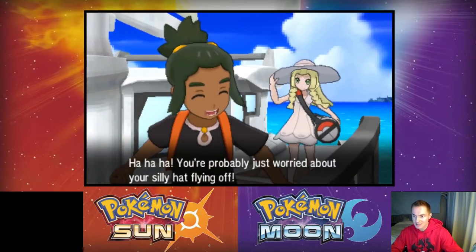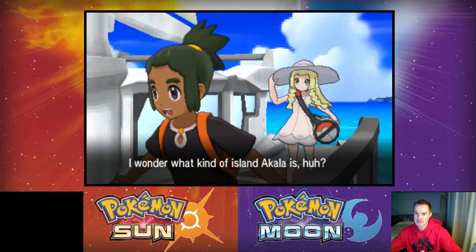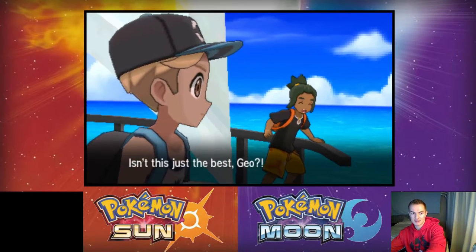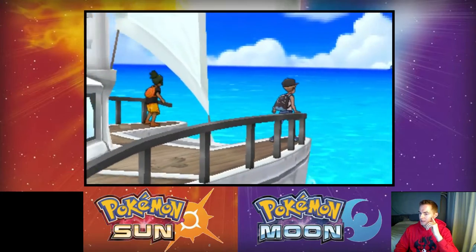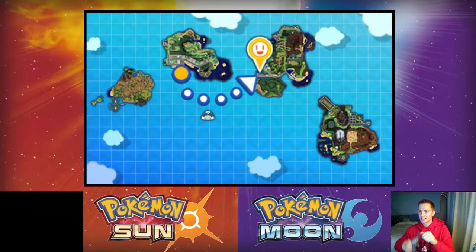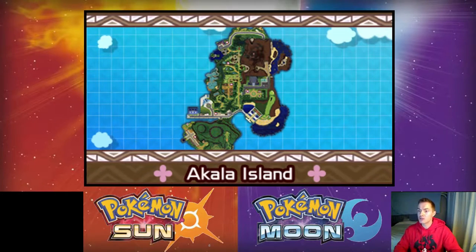She's worried we're gonna sink — you can still see land, it couldn't be that far of a swim! We're heading to Akala Island — that's going to be the next one. Lillie's too worried about everything — frustrating. Island one down, we're on to Akala Island!